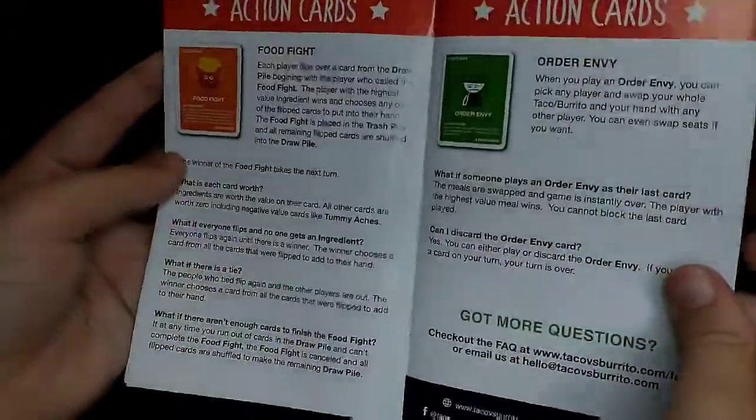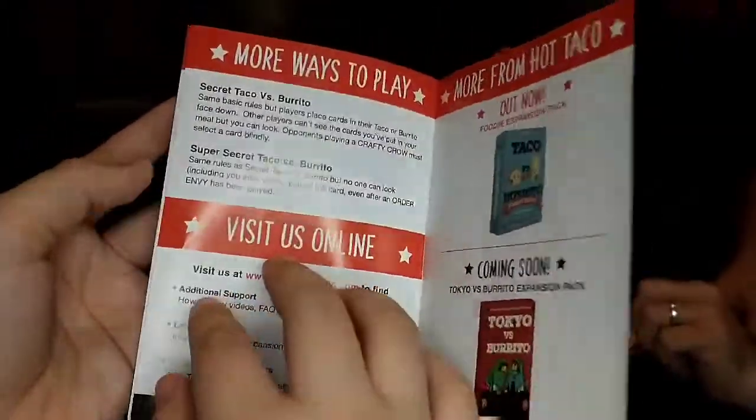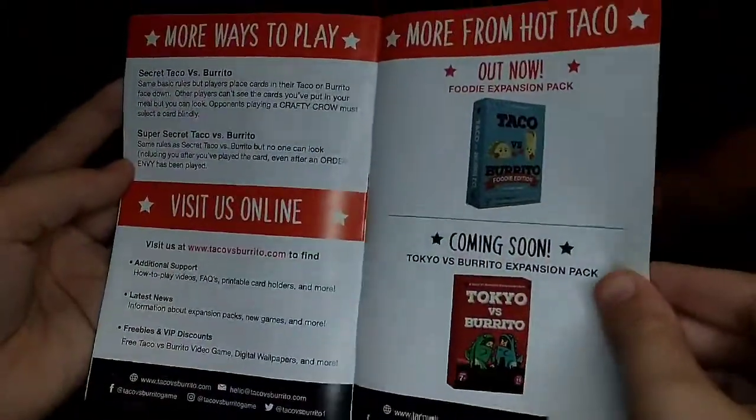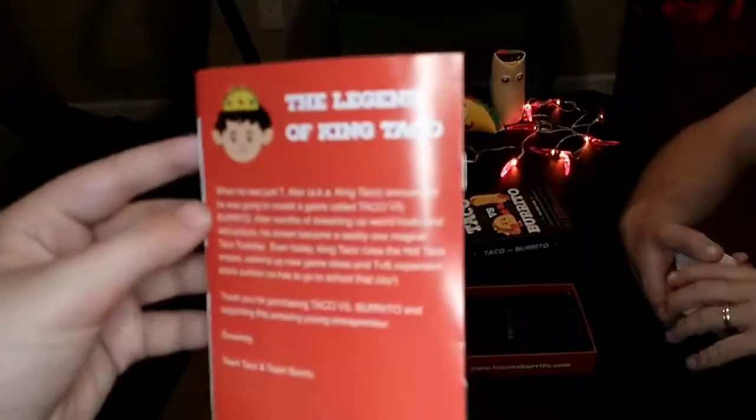So you get four quick-start roll cards with essential rules — we've got four of those. And then there's the deck of ingredient cards.